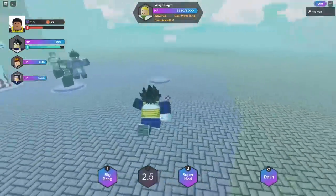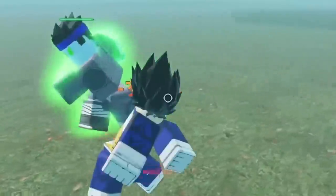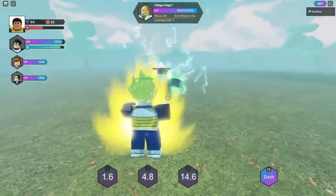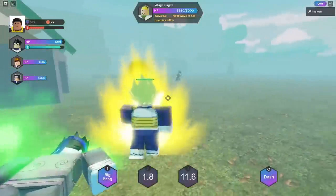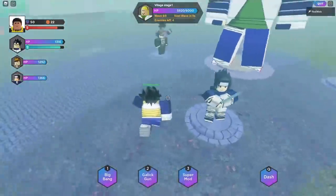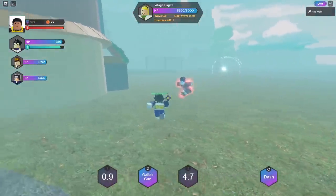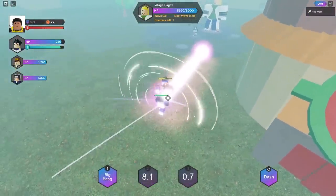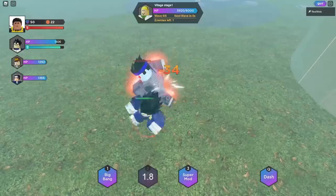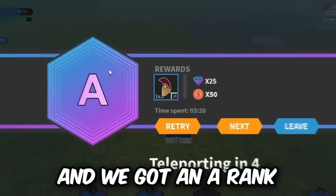I'm gonna let my Jotaro take care of them — Star Platinum doing damage! Oh, there's a super-sized Rock Lee — he unlocked his gates! I'm Vegeta though. Big Bang — let's do super mode, yes sir! There's more enemies but I just punch through them. Jotaro, get him! And me — Vegeta! This game is not bad so far. Oh it's Awakened Lee, the eight gates! I do my Kamehameha — I'm a legendary unit, you're literally just a human. Easy clap! We aced our first mission and got an A rank.